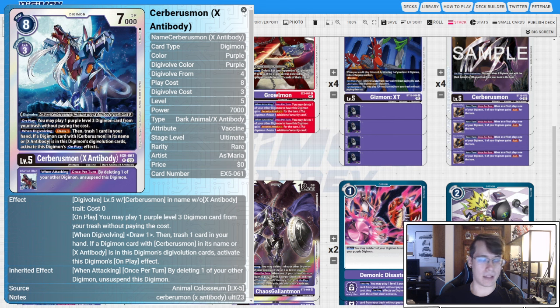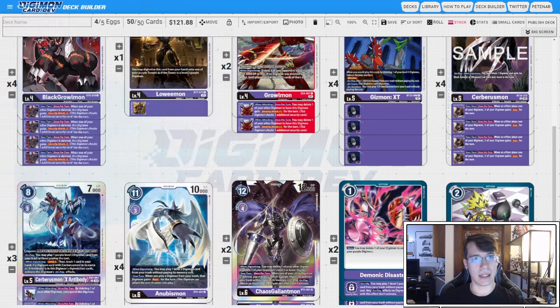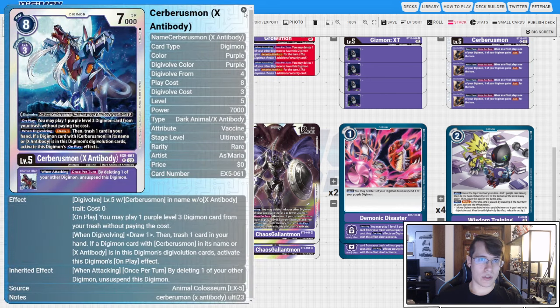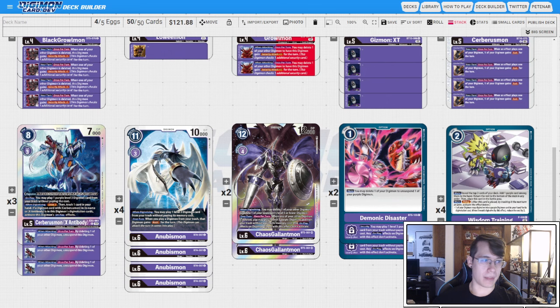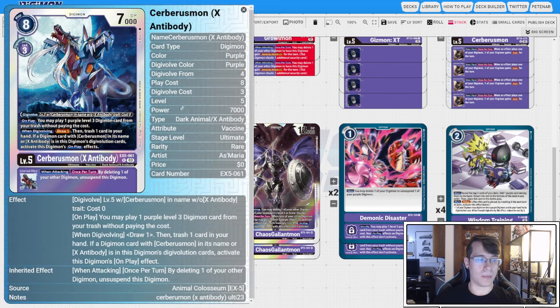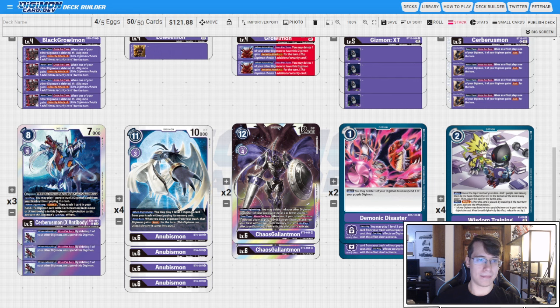Anubismon lets us play out a level three anyway, so just being able to swing unsuspended is very helpful. In this version I run four copies of Anubismon — when digivolving it plays a body, and then all of our Digimon played from the trash gain Rush. This is the natural top end for the deck. You get a body off it, give it Rush right away, and then you play Anubismon, get a second Rush body, and now you have two outlets for the Gizmon loop. Sometimes it gets awkward if Gizmon doesn't die, so you use the when-attacking trigger to pop your Gizmon, suspend, do two checks, and continue your loop.